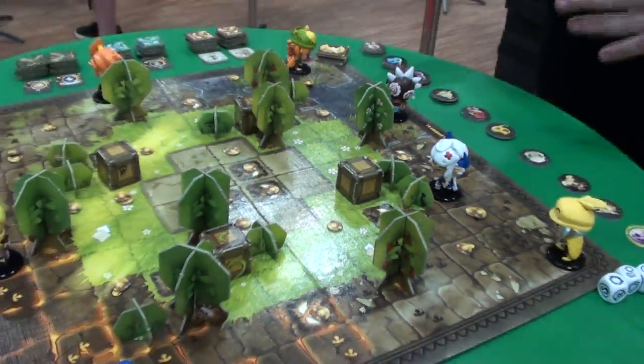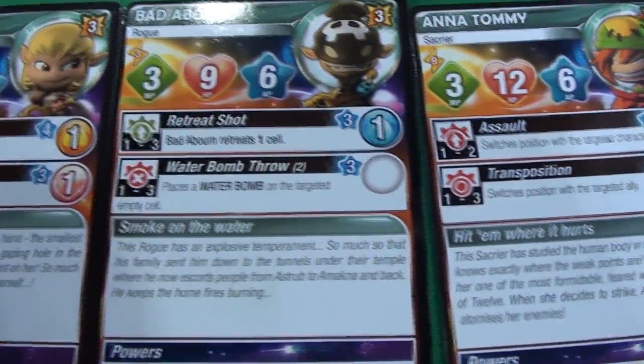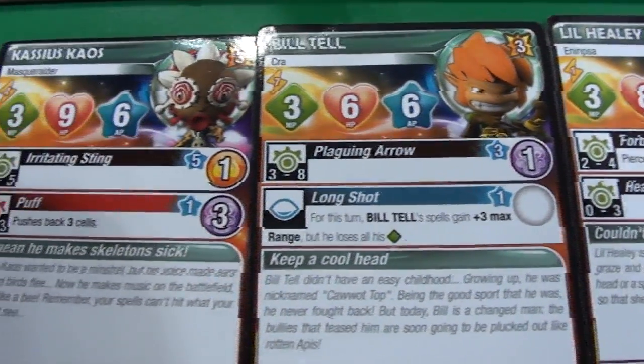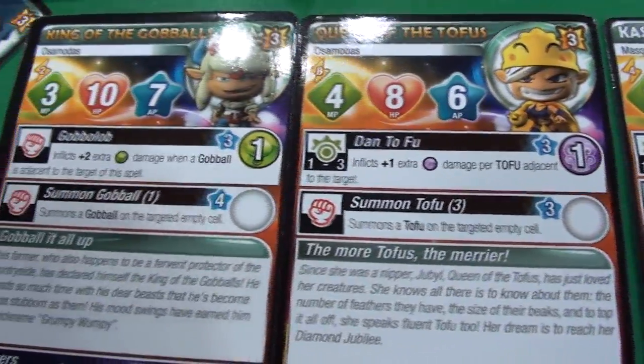Basically, characters get together and duke it out in the arena. You build teams — each one has their own point values. You usually build a team of anywhere from three to eight characters, and then you battle against an opponent. It's two to four players. It lasts about 30 to 45 minutes for an average session.